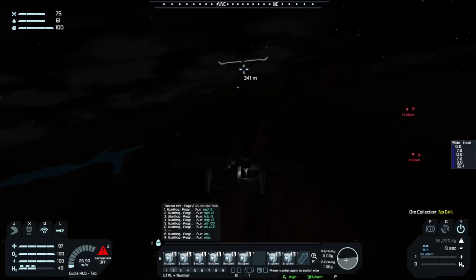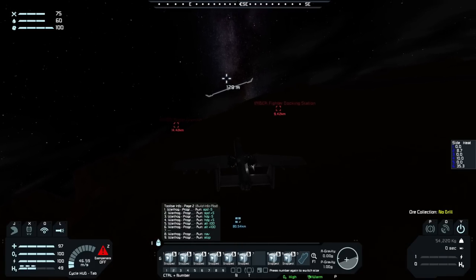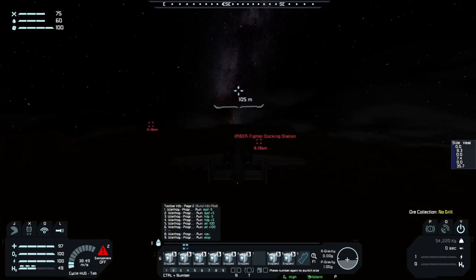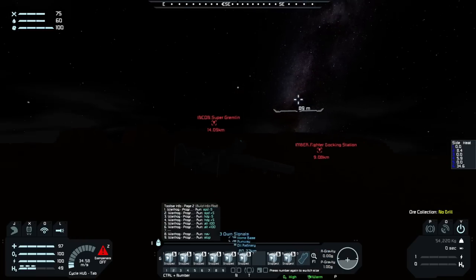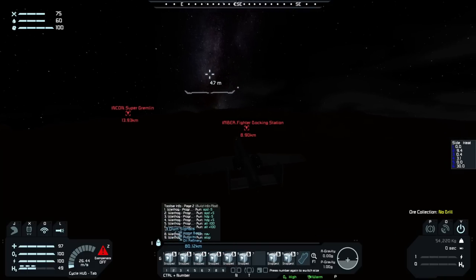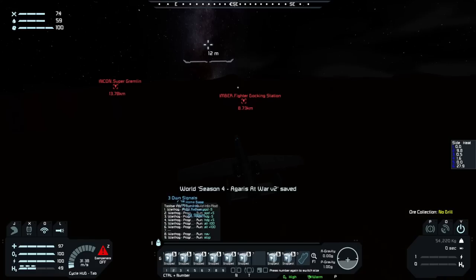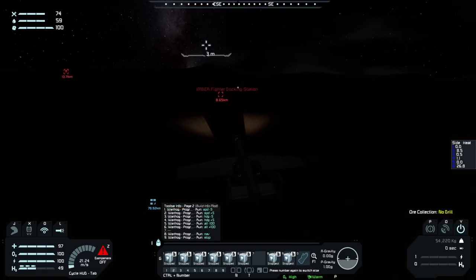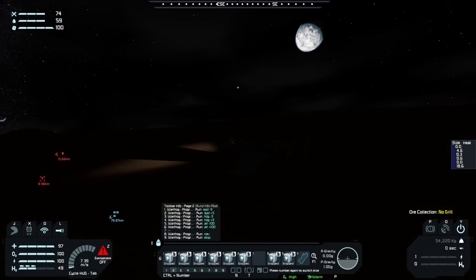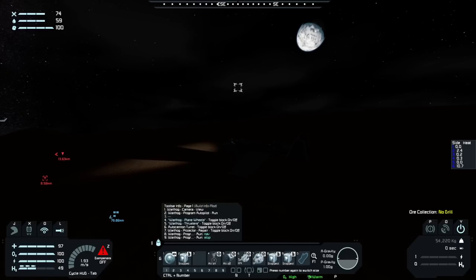This is absolutely scary coming in for a landing like this. I can just barely see the terrain in front of me. All I have to go off of is my little altimeter in the front. Oh — frightening. And... we're down! I did it, I landed. Okay, that was scary. I don't want to do that again — I'm going to add some lights to this when I get home.